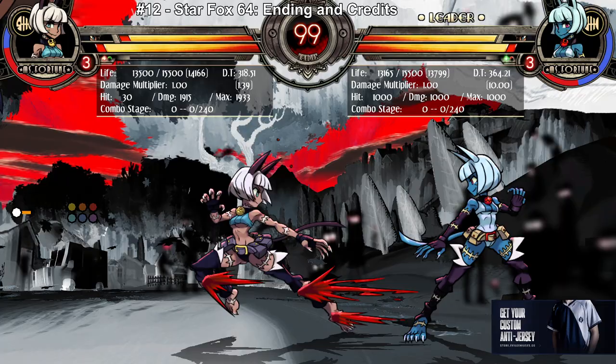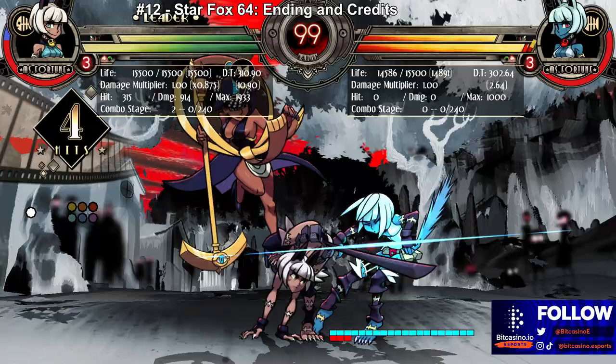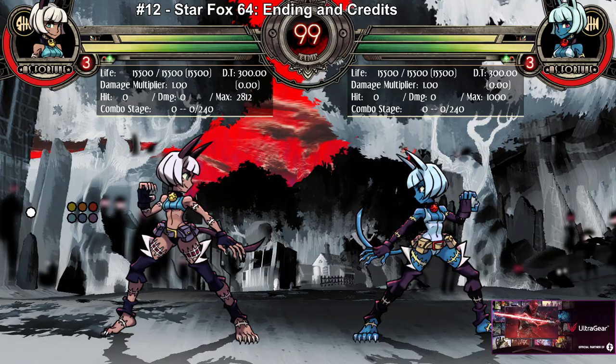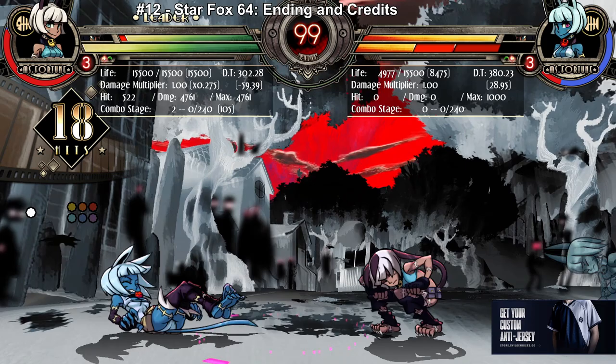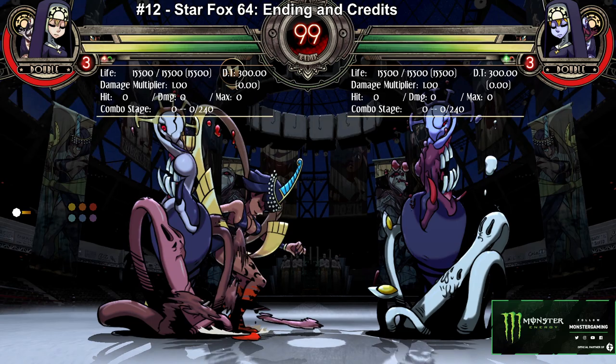It does have weaknesses though. If you call it, you go into assist cooldown, so you can't call it again right away. And this also means you can't DHC if you hit with it. There are scenarios where you could have killed if you DHC'd, but using the assist prevents that. So only call it if you know you're not going to finish your combo or if you don't need a DHC. Don't call it at the end of a string if you have to double super, because it just won't work.